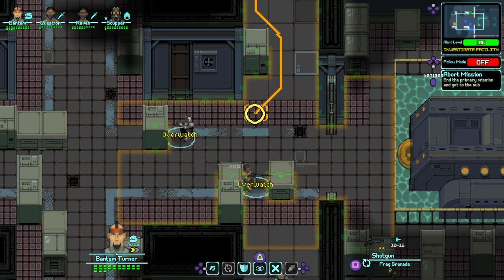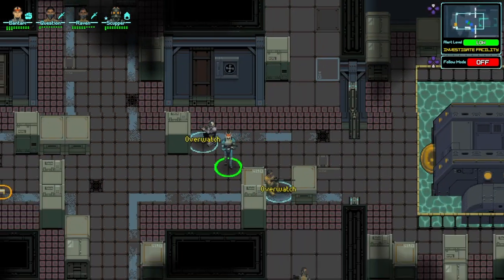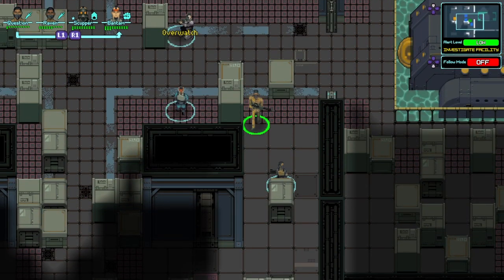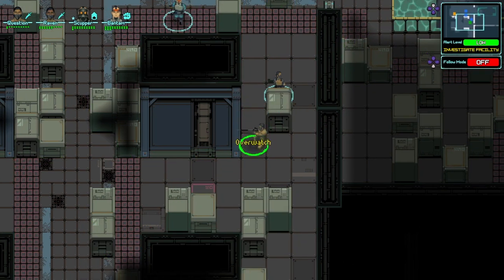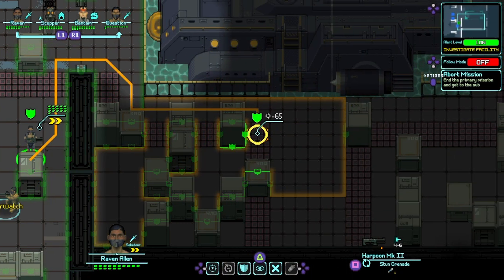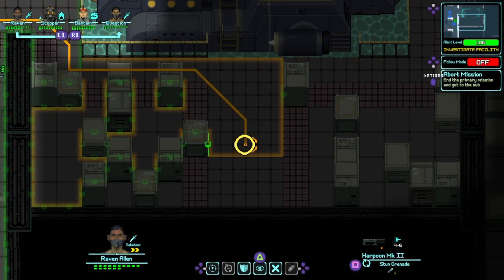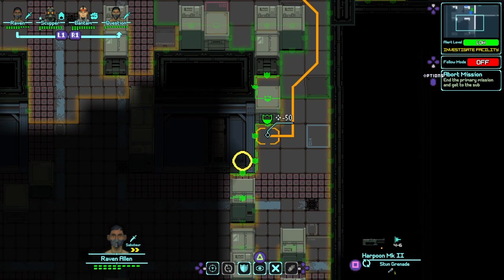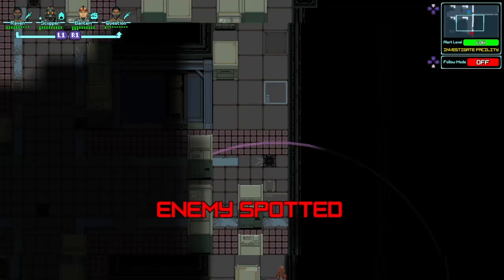Let's actually go down this way and start by clearing out the lower part of this facility, then work our way clockwise. There's a gun turret right here, so we need to make sure we have an eye out for those. I don't see any in this sub area. There's still a lot of space here, so there could be more enemies.